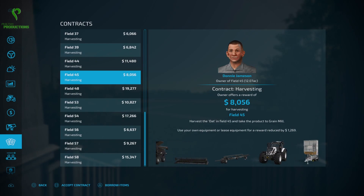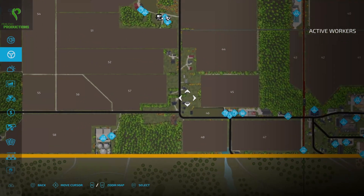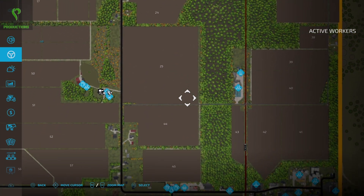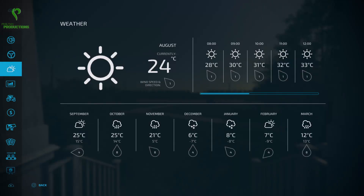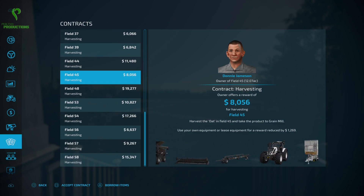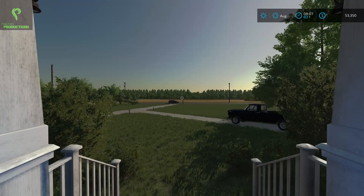We've got some plans for today. We're gonna start off by accepting a contract — I've already looked into it. This one here is worth about $8,000, and I chose it because comparatively speaking to some of the other fields, it's actually a decent size without being problematic. We also have contracts for fields like 58 and some of these monster fields that I simply don't have the time for. I'm not going to borrow their equipment because I'm not having a situation where I'm losing a thousand dollars of profit. So I've accepted that contract using our own equipment.